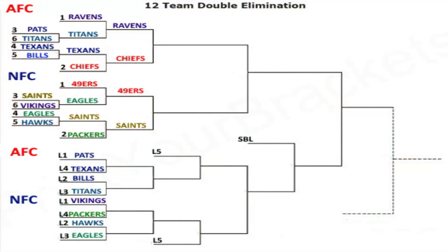Correction: I originally said the Patriots are playing the Titans, but I was wrong. The Titans lost third in the AFC, so they are loser number three and will play the Bills. The Patriots will play the Texans instead. So the AFC losers bracket is: Patriots vs. Texans and Bills vs. Titans. The NFC is: Vikings vs. Packers and Seahawks vs. Eagles. I double-checked and I think I have it right now — sorry about the mix-up.